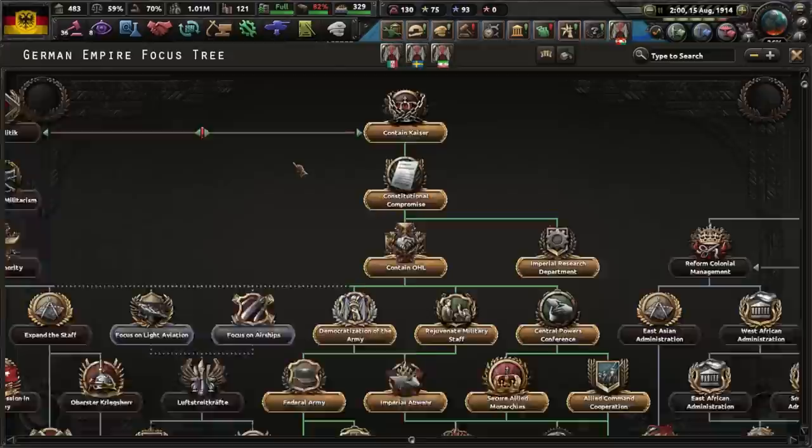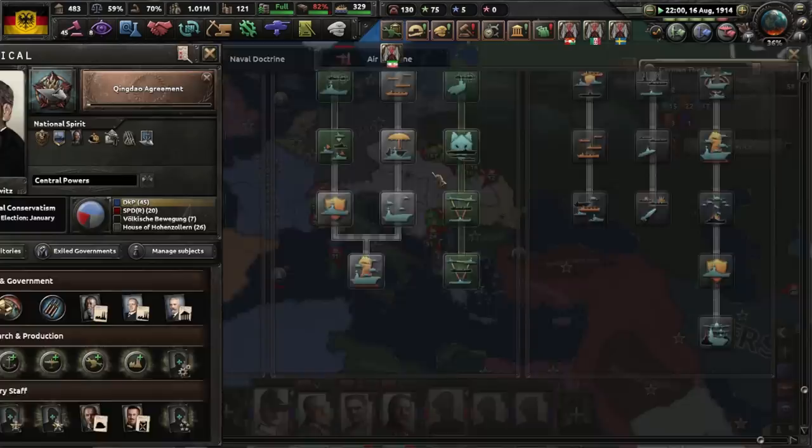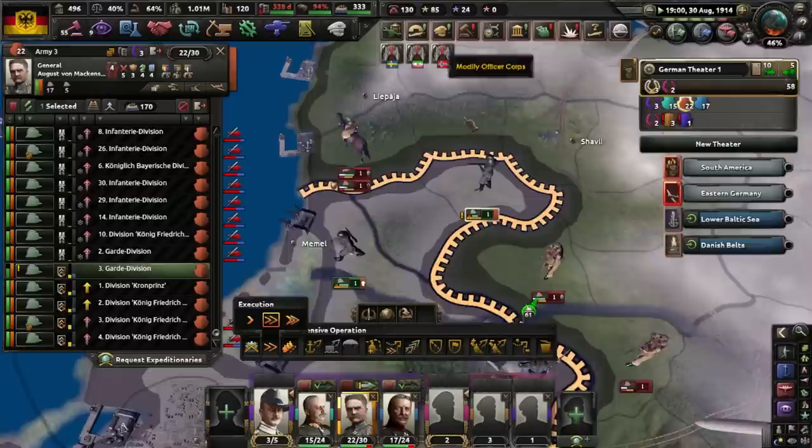We can actually organize the sea — I'm just gonna get the Kwong Do agreement so that way we can get Japan on our side, and then we will probably enter the war. Alright boys, I'm ready — let's go, let's go. Victory royale baby! I'm gonna enter their paths, they will not stop me, I am unstoppable.